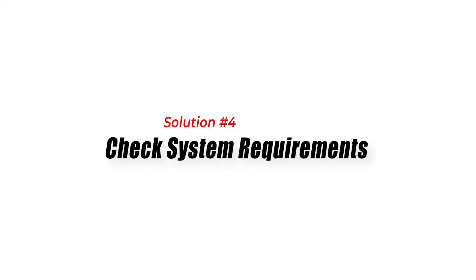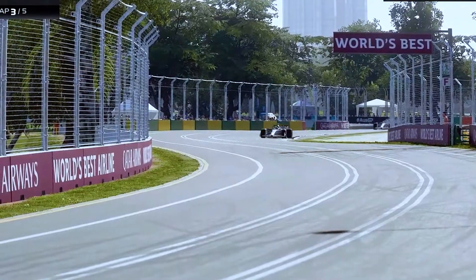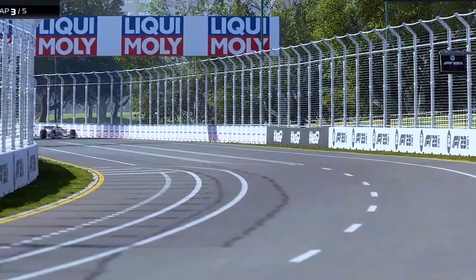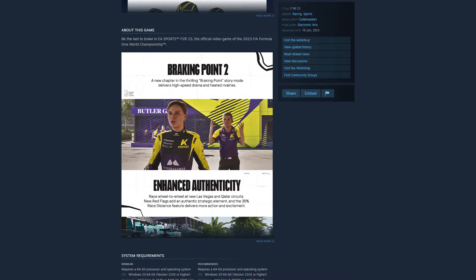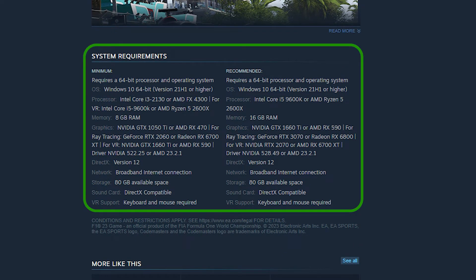Solution 4: Check System Requirements. If your computer doesn't meet the minimum system requirements of F-123, the game may fail to launch. Checking your system specifications and upgrading any inadequate components can help resolve this issue. To check the requirements, you can go to the game's website or visit the Steam Game Store page.